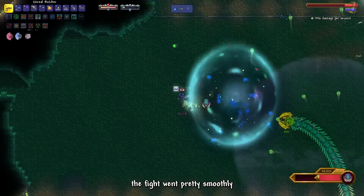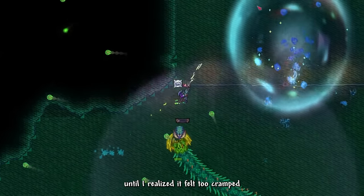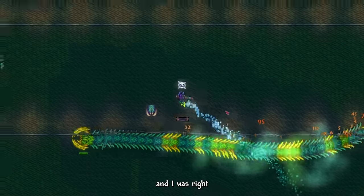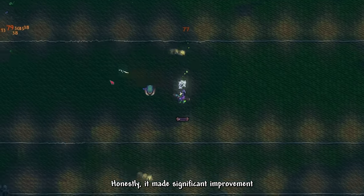At first, the fight went pretty smoothly. Until I realized it felt too cramped because I built my arena a bit too small. Because of that, I did die a few times. After expanding the arena, it made a significant improvement. During the fight, Infernum removes water physics and gives us infinite flight, meaning mobility actions are much easier to perform, and I was able to dodge his attacks much more easily.